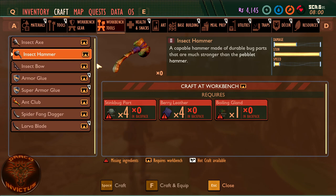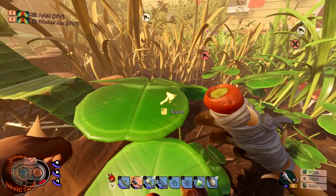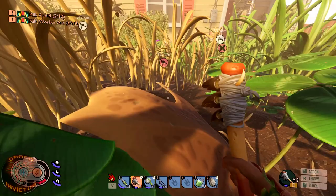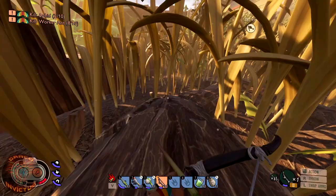To get the mint we need the insect hammer so that we can break up the mint. We have the berry leather, we have the boiling gland — we just need the stink bug parts. So it looks like we're going to be hunting for a few stink bugs. Luckily there are some neighbors of ours so we should be able to get some stink bug parts in pretty short order.